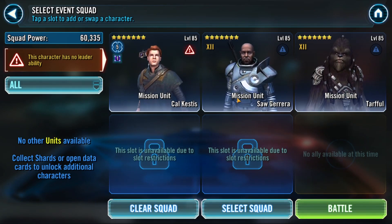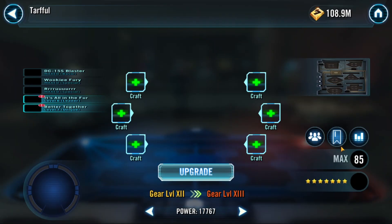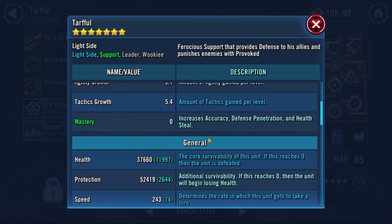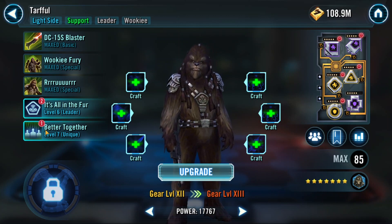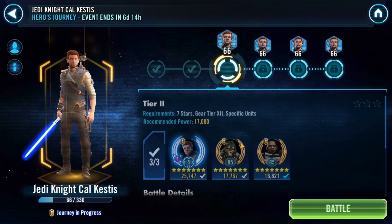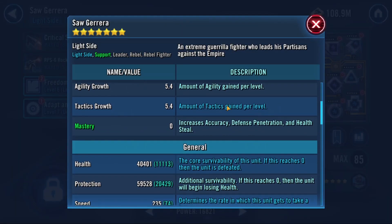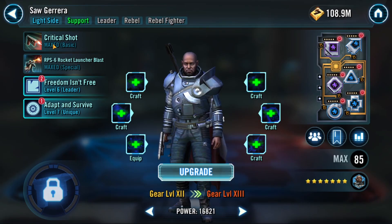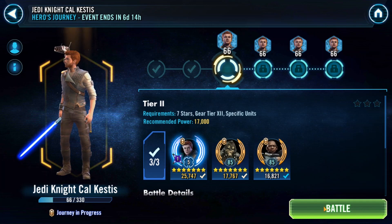On to Tier 2. Cal has the same mods. Tarful has very basic mods — nothing fast, nothing super healthy, all omegas but no zetas. For Saw Guerrera I put the minimal effort in — he has trash mods, just health so he's kind of thick, very average speed, and only omegas. Let's find out if we need to hyper-mod either of them.